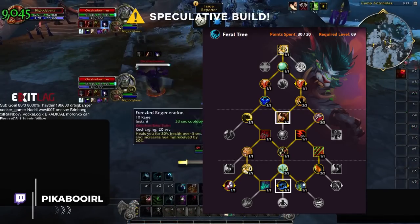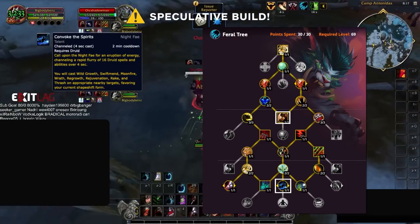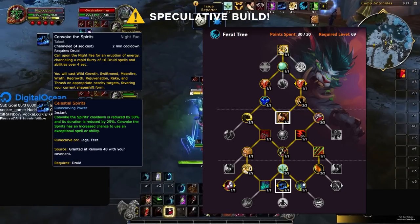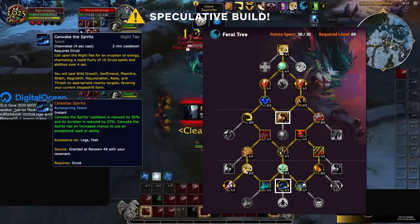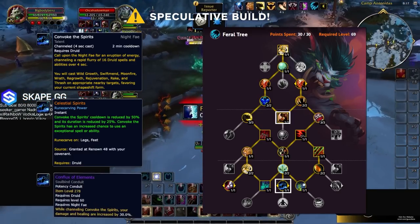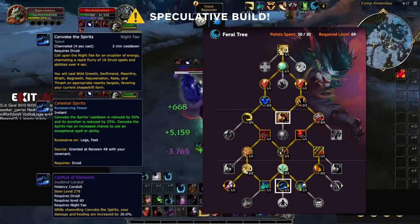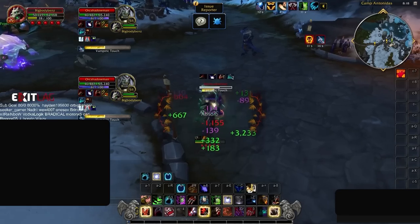Another build you may want to utilize is the Convoke build, which adopts the Night Fae covenant from Shadowlands. While it allows you to pick up Convoke, this build has fallen off for a couple of reasons. A big strength of Convoke was the fact that it became a 1-minute cooldown with its legendary. Now that it will always be a 2-minute cooldown, it makes it much easier to deal with, as players can just match their trinket to deny its cast. Another reason Convoke will fall off is the fact that there were a bunch of modifiers for increasing its damage, such as Conflux of Elements. Losing out on these damage modifiers will mean Convoke will be less impactful than it used to be.